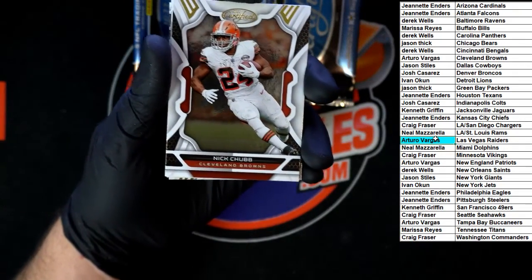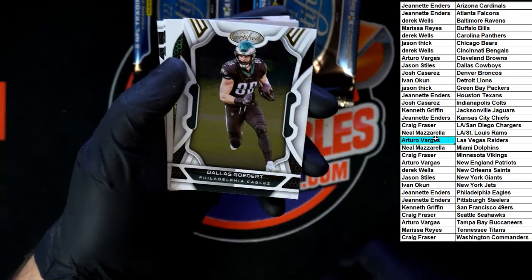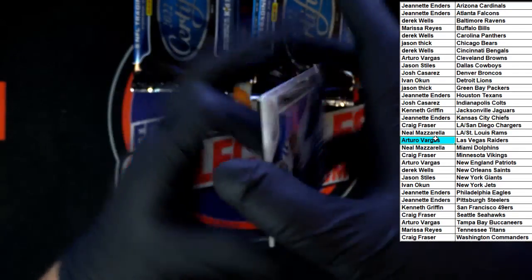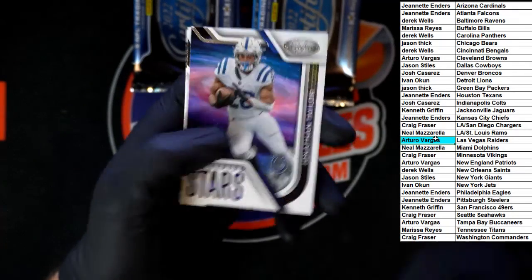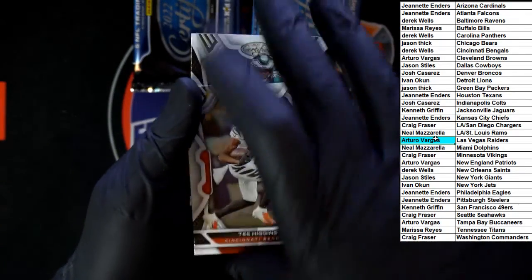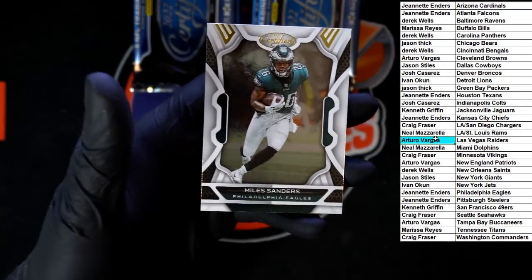Nick Chubb going to the Browns. Go Dirt for the Eagles. Jonathan Taylor, Certified Stars, going to the Colts. T. Higgins going to the Bengals. And Miles Sanders for the Eagles.